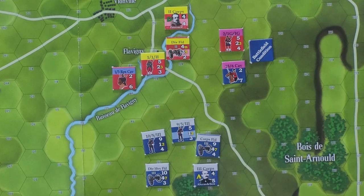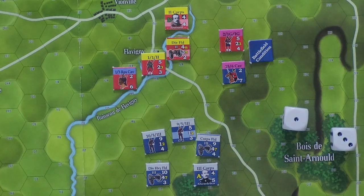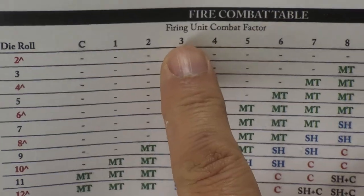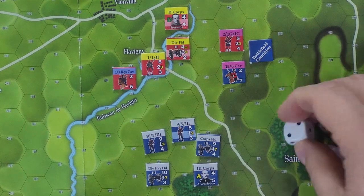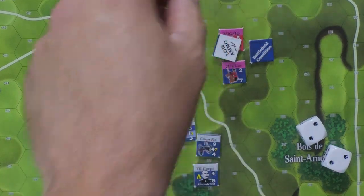The range is one hex, which is effective range, and the French unit has a combat value of five. Pierre grabs his dice and he rolls in the three column because of that two column shift, and he actually rolls a four, which is a terrible roll. We look at our combat table — in the three column, he's a five but gets reduced to three because of the battlefield smoke, and a four gives you nothing. So that's just a nothing burger there for poor old Pierre. Not only does he do no damage, but it was supposed to be a two and a two, so when you roll doubles you get a low ammo marker.